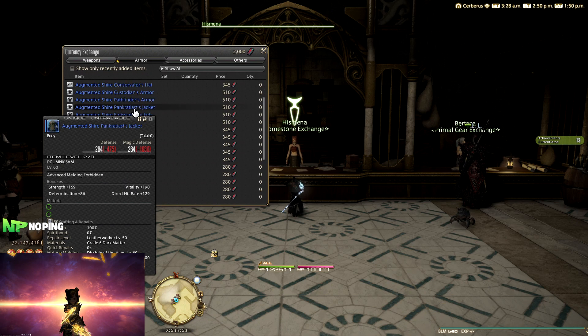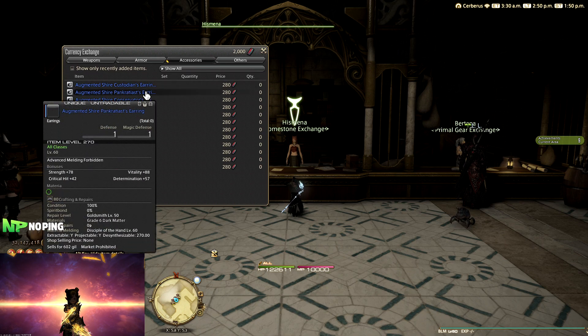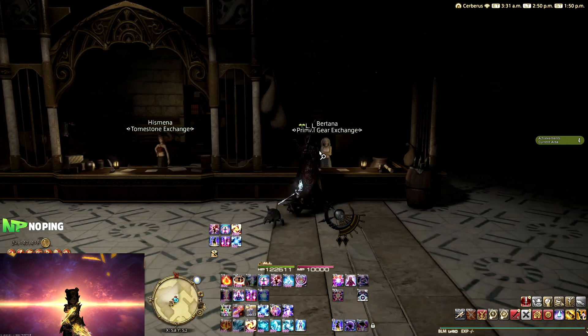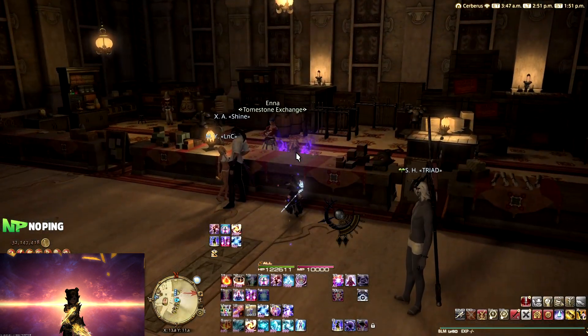For level 60, we can head over to Idleshire, where we can buy the augmented Shire gear. Same deal as before — two different NPCs, one for the armor, one for the weapons, and all of them can be bought with Poetics. Then for level 70, we can head over to Rhalgr's Reach, where we can buy the augmented Scaevan gear.